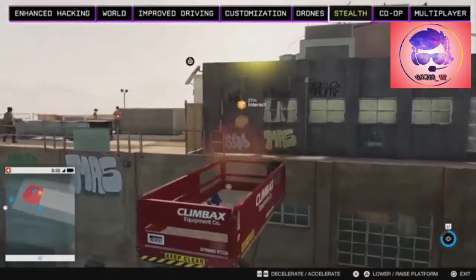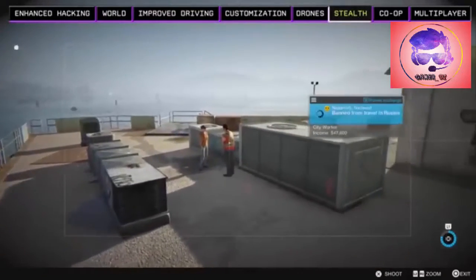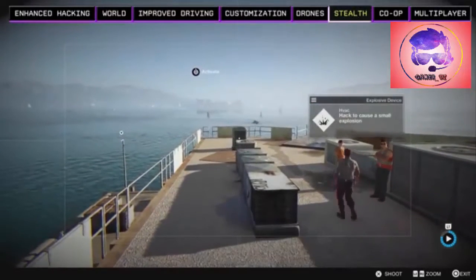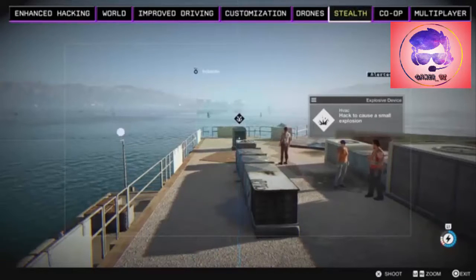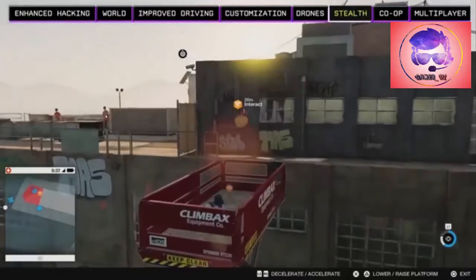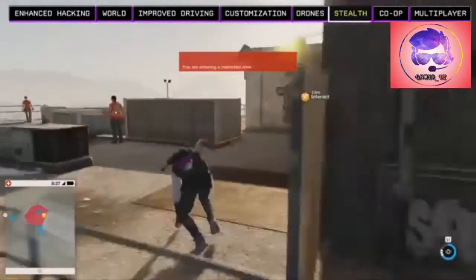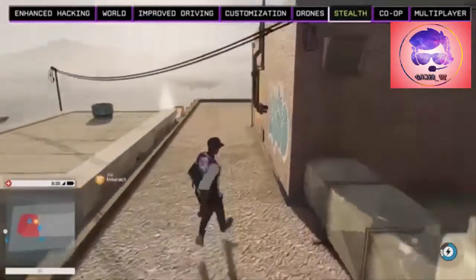Our first challenge is getting past the guard in front of us, so we hack into a security camera to see how he might be vulnerable. There's an industrial air conditioner unit we can hack — we set it to explode when the guard comes close, and hack it to attract him with a strange noise. The guard investigates and walks straight into the trap, and just like that we've taken him out, created a distraction, and slipped into the compound.